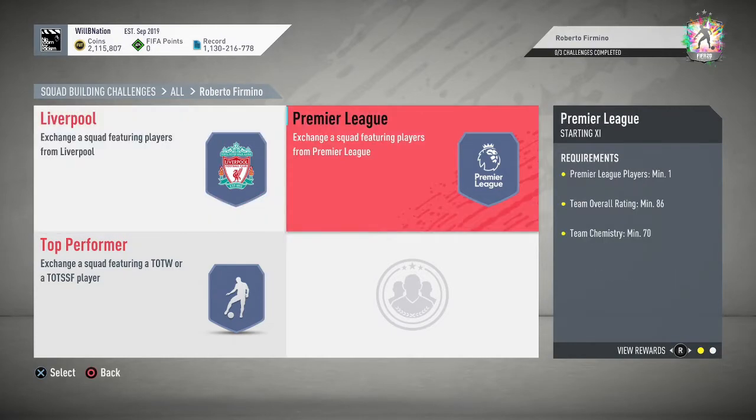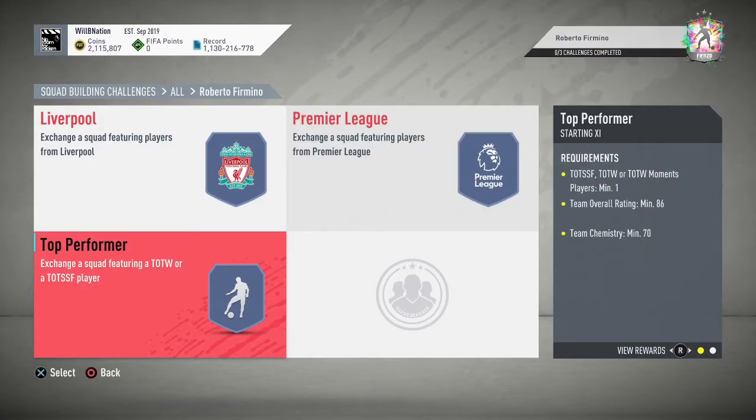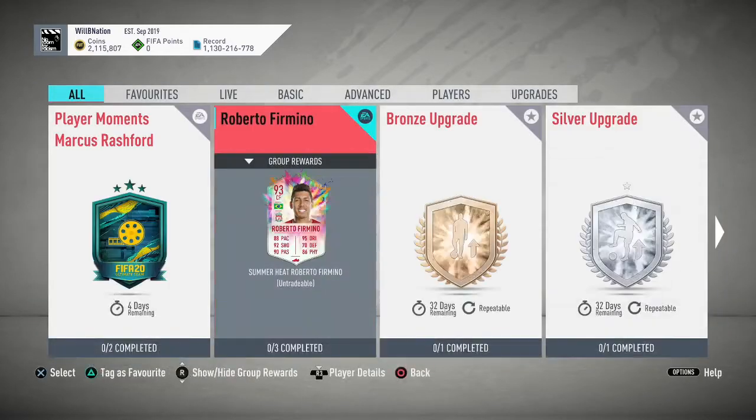The three squads are: a Liverpool player in an 85-rated squad with 75 chemistry, returning a Prime Mixed Players Pack; a Premier League player in an 86-rated squad with 70 chemistry, returning a Rare Mixed Players Pack; and finally a Team of the Season So Far or Team of the Week player in an 86-rated squad with 70 chemistry, returning a Premium Gold Players Pack.